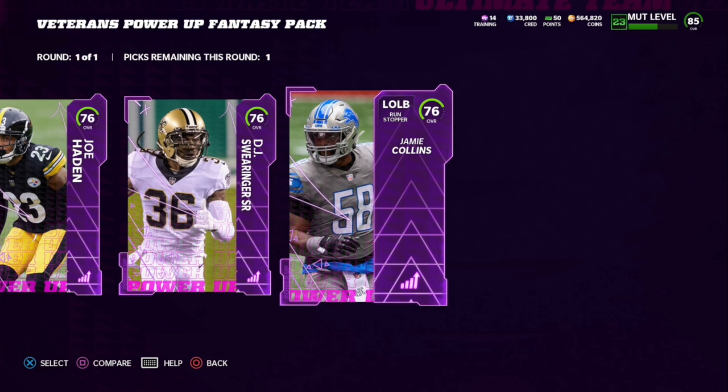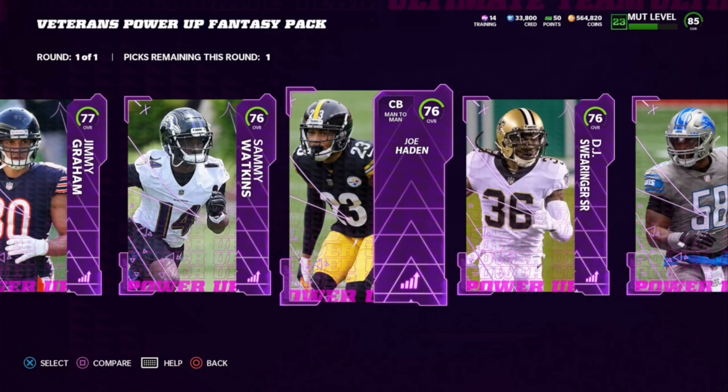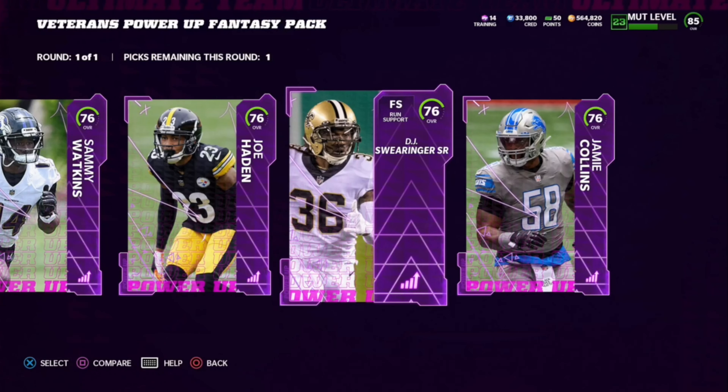Coming in last, I'm going with Jamie Collins. Outside linebackers, especially coverage linebackers, are never particularly good in this game. Jamie Collins has some solid speed but doesn't have any pass rush ability at all. We'll have to see his zone coverage, but he's not a fantastic run stopper either. He just doesn't look very good from the eye test — maybe he'll play better than I expect.